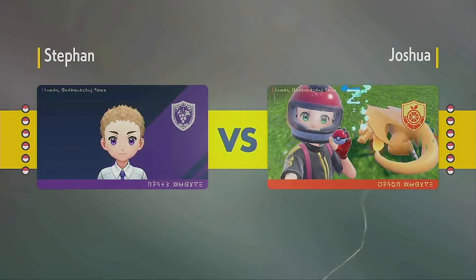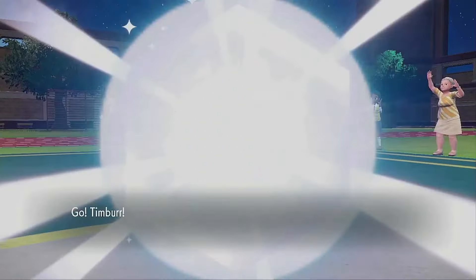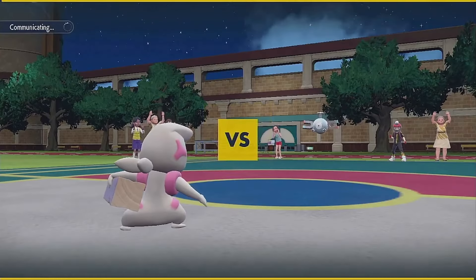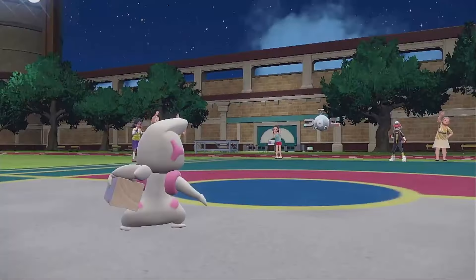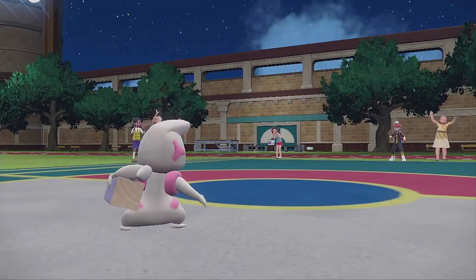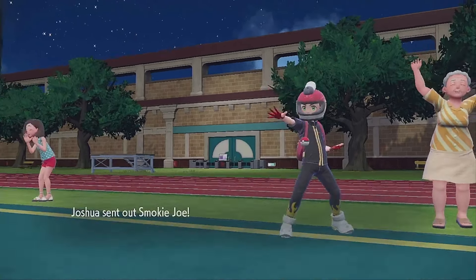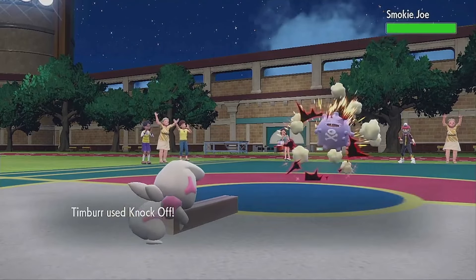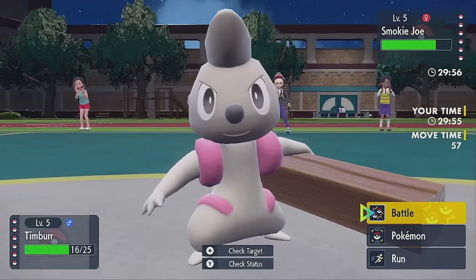We're just going to lead with our Timber because it is very good against their team — this and the Grimer go crazy. They might want to bring in the Koffing because that's a great physical wall, but if we can get that thing knocked off it's going to be really nice for us. They lead out with the Magnemite. We can easily click Drain Punch, but I assume the Bolt Switch is coming so we just click Knock Off to try to get that Eviolite off the Koffing in the back. They do end up Bolt Switching and we see Smoky Joe, which is the Koffing.